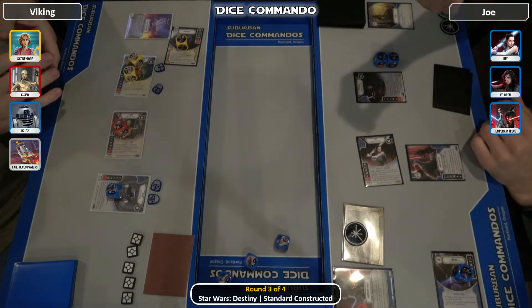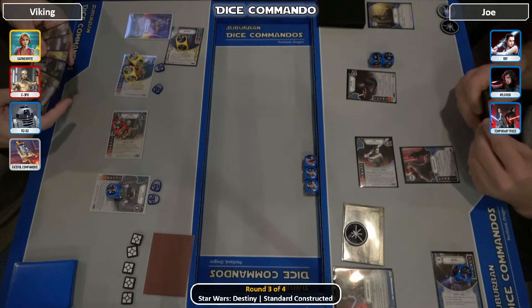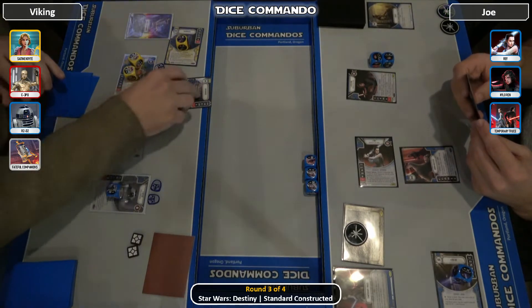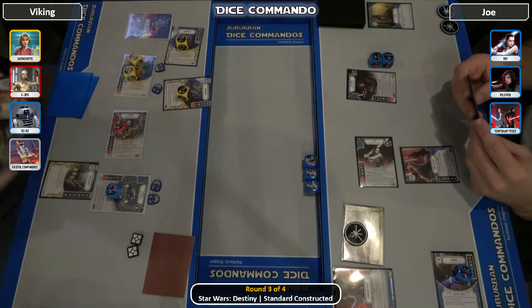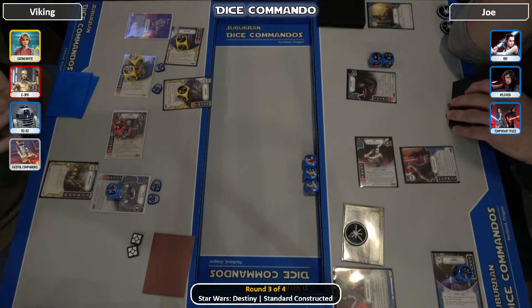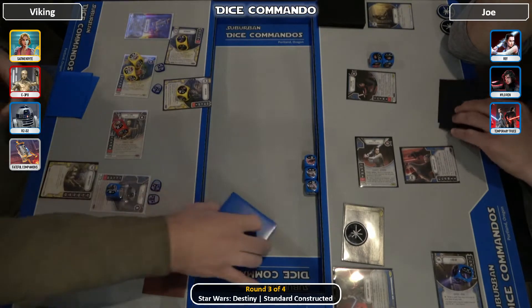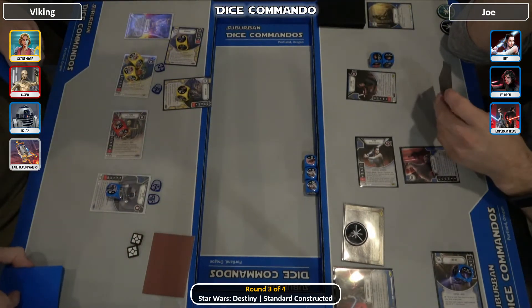Rey coming in with the Neiman. There's 2 resource, resource. The next Entourage comes down — pays 3 for it, then tutors for another Scoundrel. Fickle's probably a good pull in this match because Reylo doesn't make a ton of money. This Droid deck on Viking's side is doing everything he needs it to do — absolutely everything. He hasn't even had to roll an R2 yet, which is pretty big.